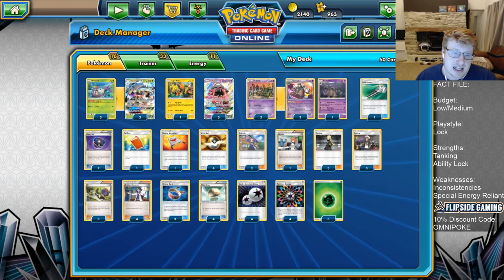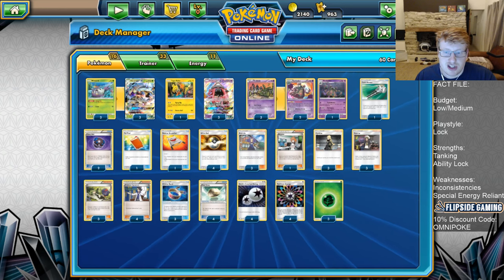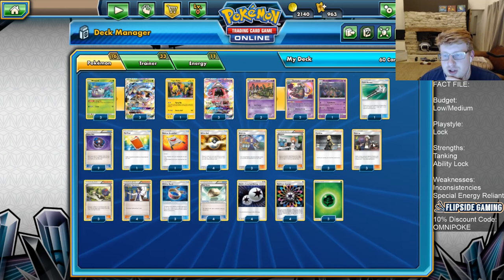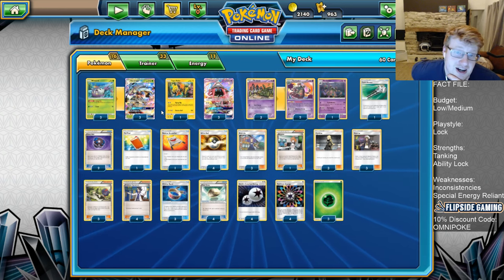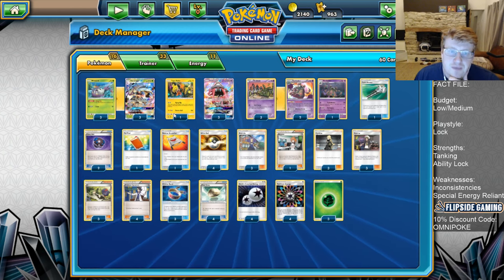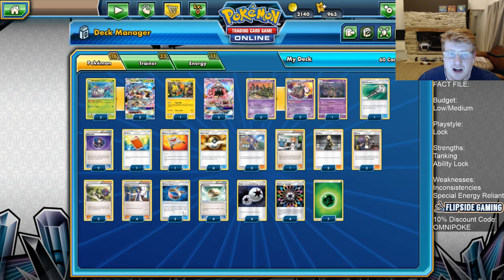With lots of ability-focused decks still very prevalent, the archetype is still very strong. It still has the age-old things it's trying to do - bounce with Acerola, Guzma up things to keep using the one-energy attacking Golisopod as often as possible. I still believe it's at least a tier 2 archetype, if not even higher, based on the metagame. So it's definitely one to keep an eye on, and today we'll be going through the list.